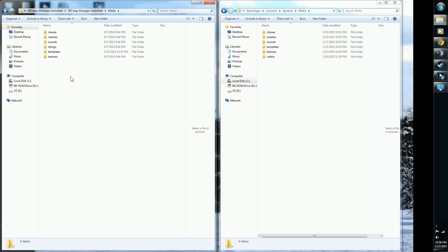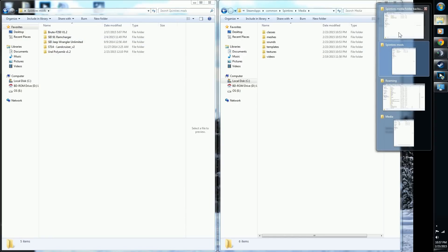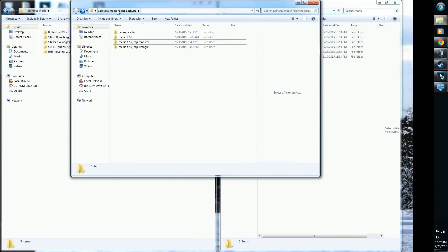I keep a backup of my media folder for when I want to play multiplayer. This is my Spintires mods folder with all my mods so I can drag and drop them in whenever. I also have a Spintires media folder backup on my desktop — it has a media folder with just the F-350, one with F-350 plus the Jeep, a monster truck version, and a standalone Jeep Wrangler version. Very useful.